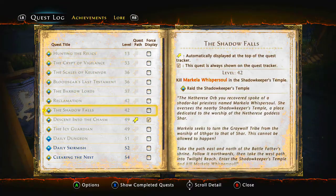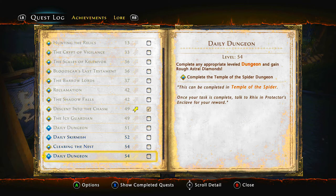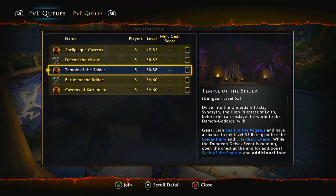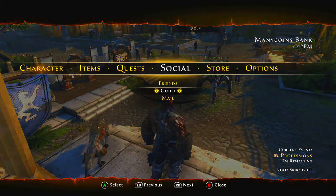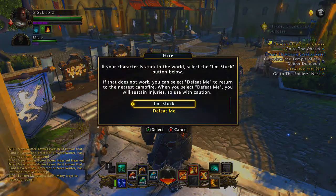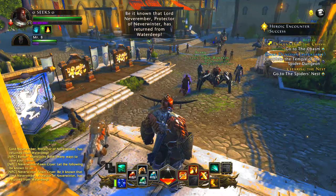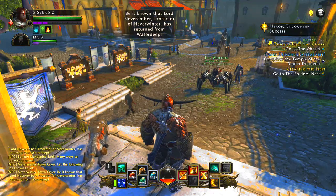That should do you guys — you should be good. For the daily dungeon, it's Temple of the Spider. Hope you get your Astral Diamonds up just by doing the campaign walkthrough and doing what they want you to do. If you get stuck on the map, hit start, go over to 'I'm stuck' or 'defeat me,' and it will reset you — basically kill you. That's pretty much all you need to know.